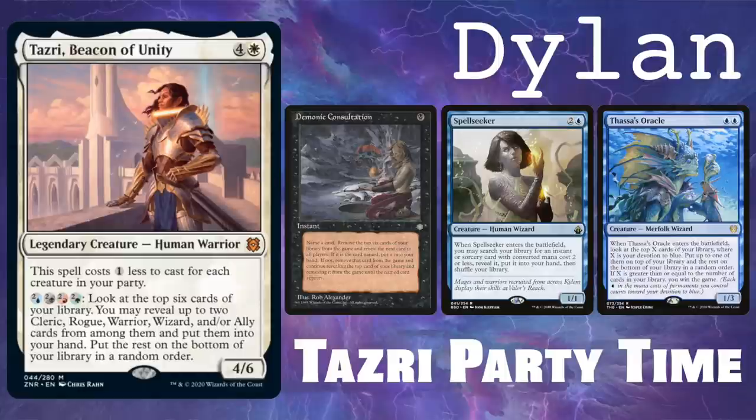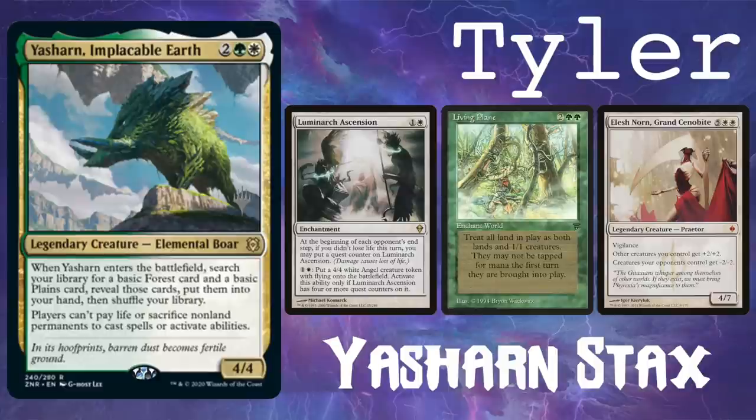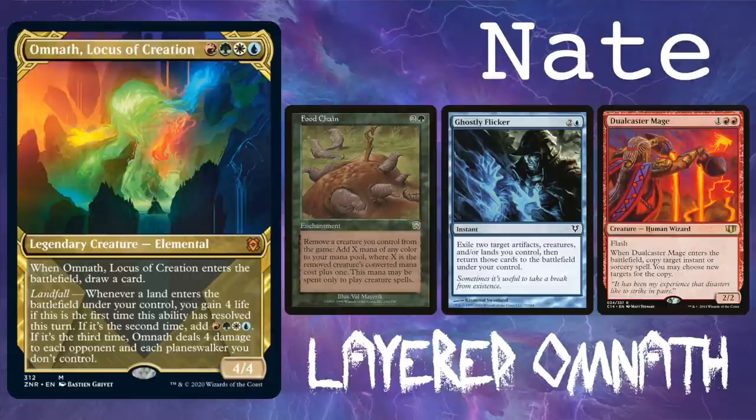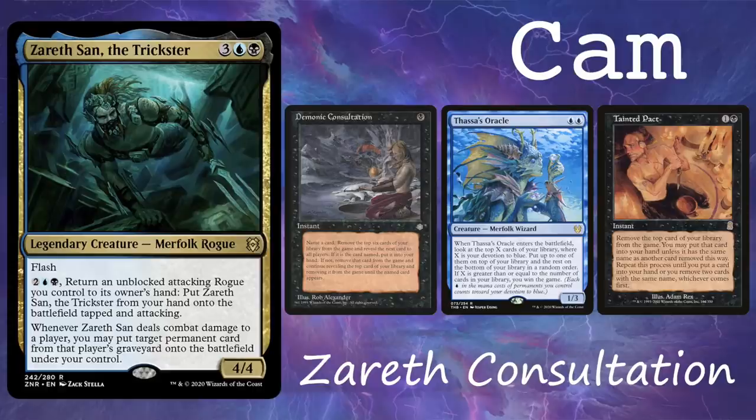a five-color monstrosity that wins with Consultation and some infinite mana to get Spellseeker and Thassa's Oracle. Spellseeker can find Consultation, or you can just get a Thrasios and draw your whole deck that way. Yasharn Stax, a deck that can win with Living Plane and Elish Norn or Luminarch's Ascension, trying to lock the game up for as long as possible. Layered Omnath, a food chain deck that can also win with Dualcaster Mage and Ghostly Flicker, as well as Dualcaster Mage with Heat Shimmer or Twin Flame. And Xerath Consultation, basically a Blue-Black Control Consultation deck that uses Xerath instead — not very good, but it's in Blue-Black so it's basically a CEDH deck.